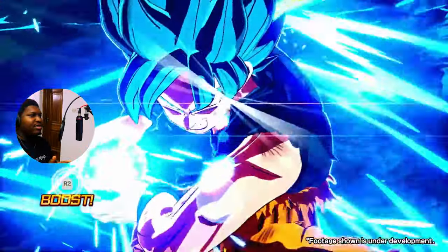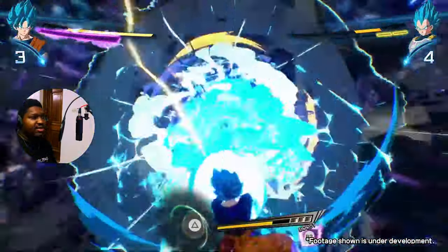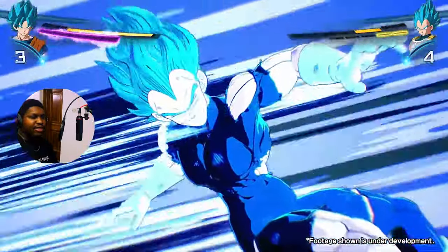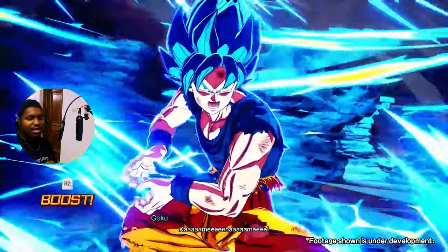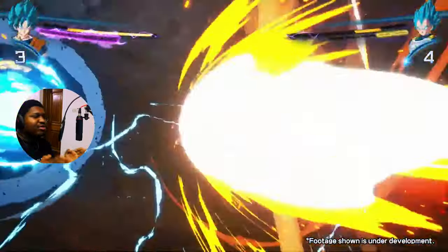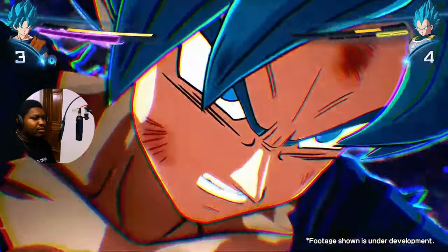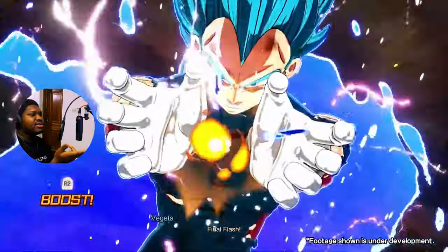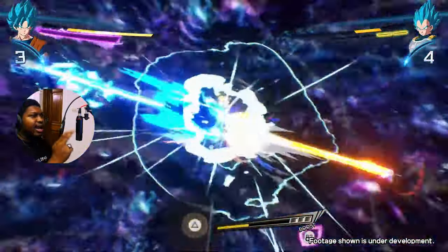The beam struggle. We have this in Xenoverse 2 — actually, Xenoverse 1 as well — and it was in Kakarot. I'm just happy it's back here. In every Dragon Ball Z game you know, you're either mashing buttons or spinning one of the joysticks. In this one, I don't think you're mashing buttons — I think it's more about timing. There was really nothing saying press this or press that; you just press triangle at the right time. It's going to be about who has better timing between the two opponents.